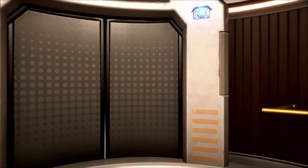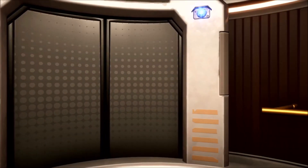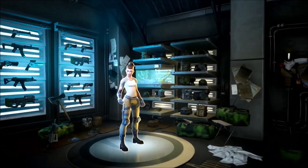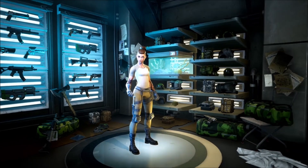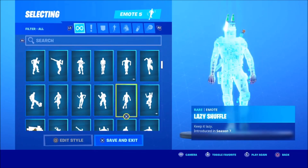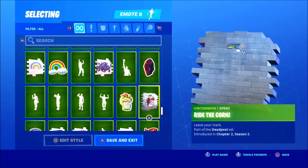The next chimichanga location: load up to the first agent here, and the second chimichanga location will be on his desk, right beside his coffee. The last and final location can be found over here at the upgrade station, right behind the skin — on the last shelf closest to the floor. Complete your challenges and you get a pretty cool free reward — the ride the corner mode — for the second week of Deadpool challenges.